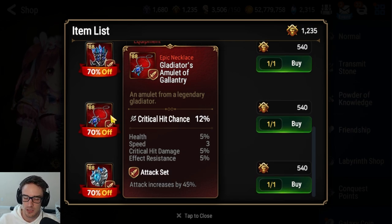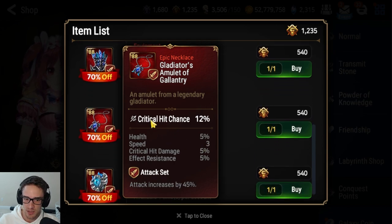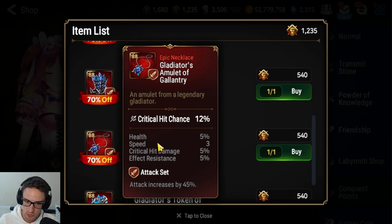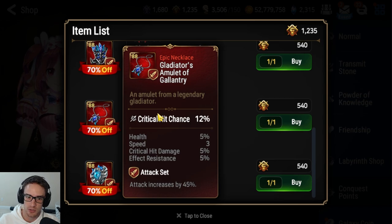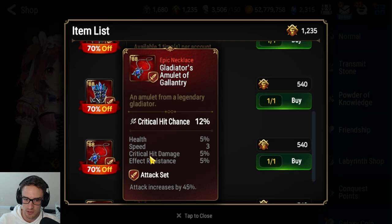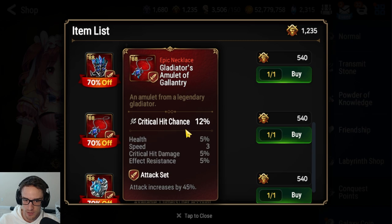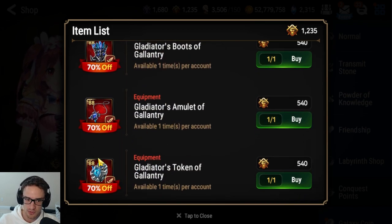One huge mistake almost every new player makes: attack% is not ideal for necklaces unless it has a speed substat. The most efficient necklace is crit damage — crit damage necklaces make your builds much, much easier. Crit chance necklaces are hard because you have to have other pieces that rolled super high crit damage to compensate. Early game, go crit damage necklaces. Not attack%, not flat attack. Only keep attack% necklaces if they're rolling really high speed, or if they have HP%, defense%, and speed rolled very highly.